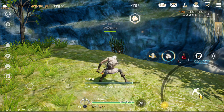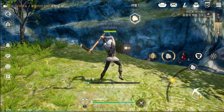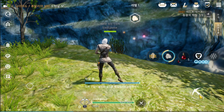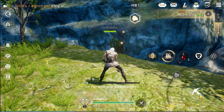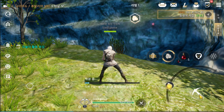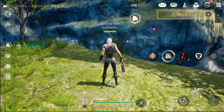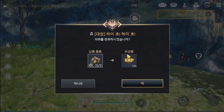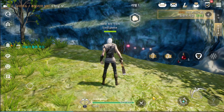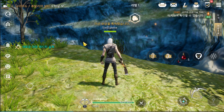If we hit excellent here, but if we hit good, we need to tap 2 times. Okay, looks like we already got the material we wanted. After that, we gain EXP for your character or this mining skill EXP. Looks like the level is up now — let's check here.